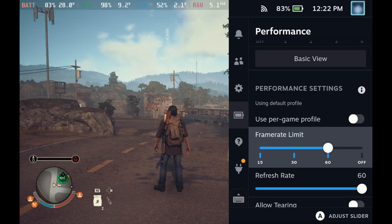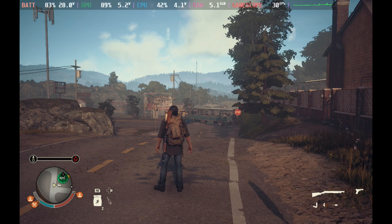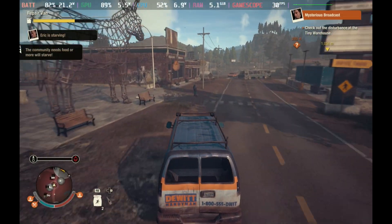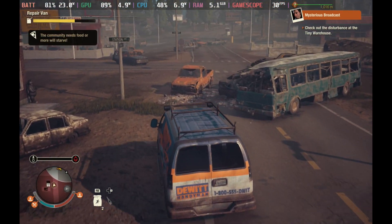The high preset, V-Sync on, and motion blur off. You will see that even with 30 frames per second the wattage does still creep up to around the 24–25 watt mark, meaning you will drain your battery in an hour to an hour and a half at the absolute most.